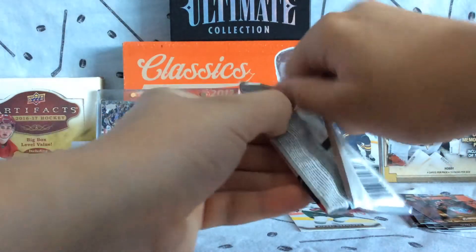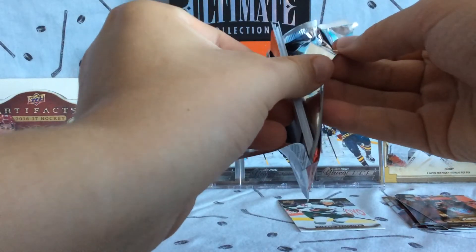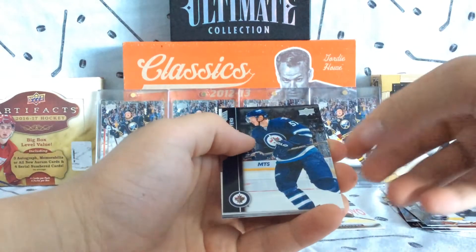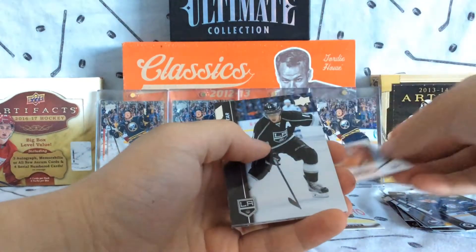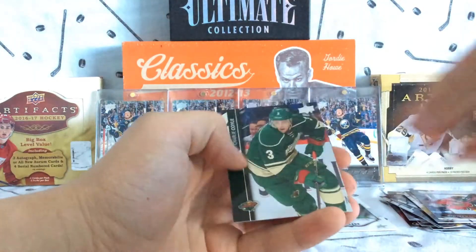Pack 2. We've got Chris Stewart, David Leguan, Tyler Myers, Matthias Janmark, UD Portraits — Kopitar, Krug, Darling, and Coyle.